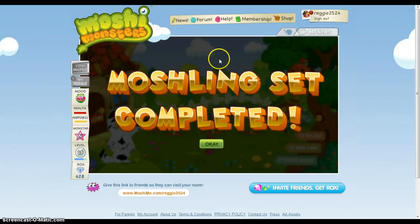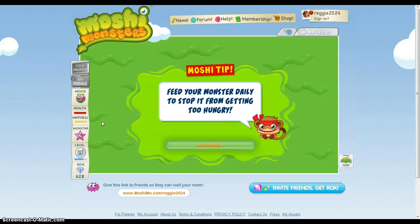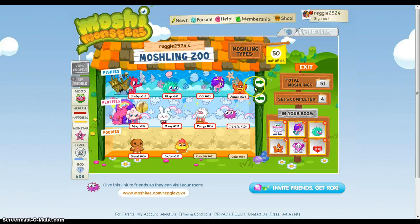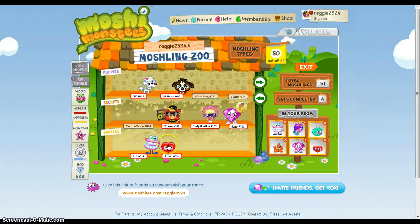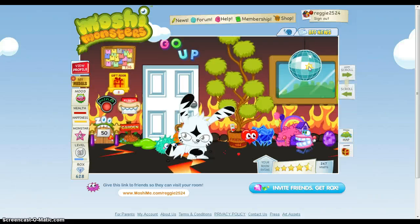Another set done and dusted! Here's the Fishy set — we have Stanley, Worf, Callie, and Fumble. Thank you for watching my video on how to catch Stanley and completing the Fishies. And finally, the new moshling rolling on the floor laughing — he's right here. He's number 70 in the Luckies. Thanks for watching, I'll talk to you guys later, bye!